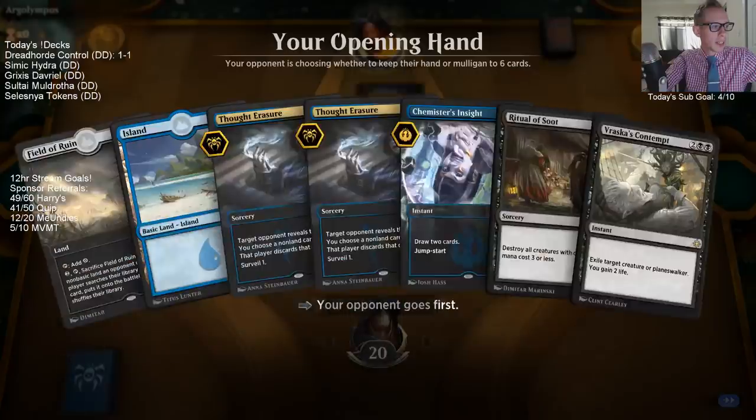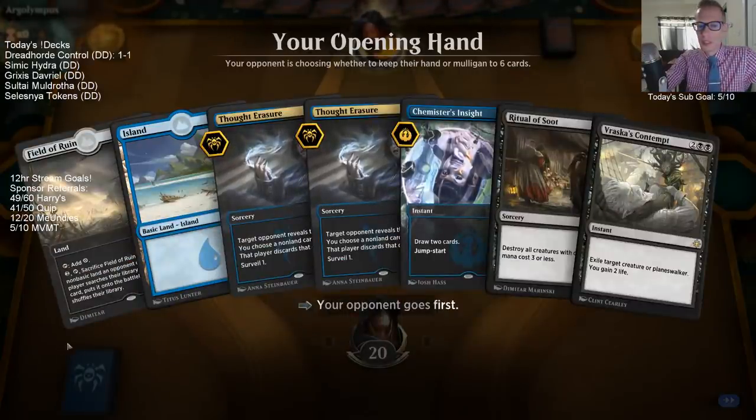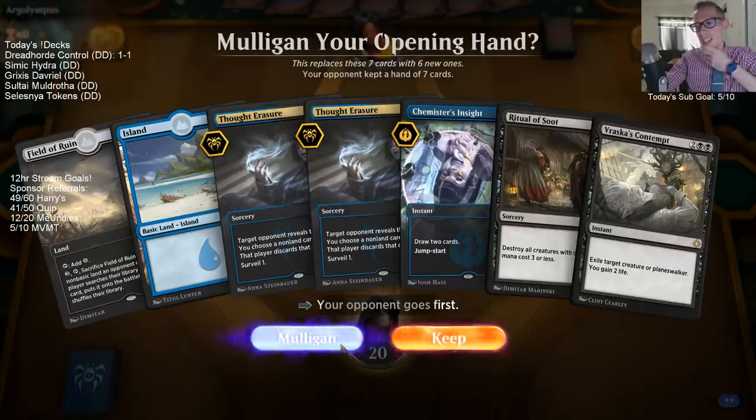Unfortunately that Nexus deck just got a lot better with the Tamiyo printing - it's pretty frustrating. We had Field of Ruin in hand and three counterspells, and then I tapped out and played the Narset. I was not expecting to be able to win there from that position - that was rough. Hindsight, I should have held up Sabotage, but I just didn't think they could have went through Narset from that position.